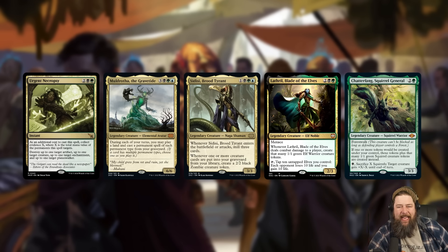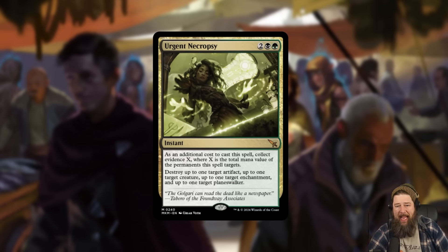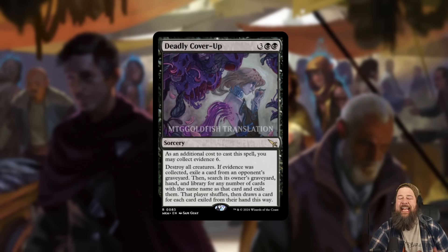In Commander, it might be good enough just to play in a generic deck — like maybe you're playing Lathril Elves or Chatterfang Squirrels. Enough stuff just dies and trades off and ends up in the graveyard in Commander that I would probably still run this in one of my removal slots, because blowing up up to four things at instant speed is just a ridiculous deal. Urgent Necropsy is kind of ridiculous, but it's only ridiculous in certain decks or if you build around it.